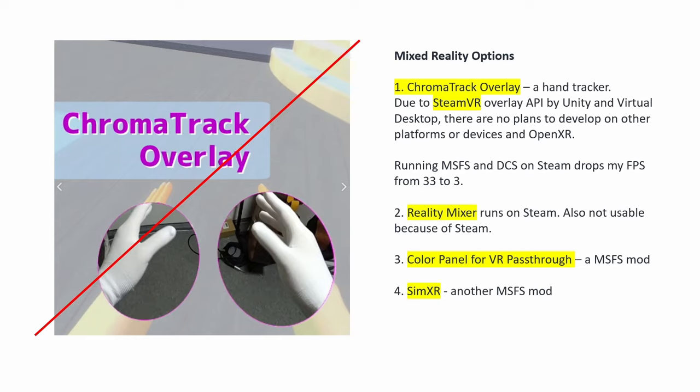Some people have been able to run SteamVR, but I can't. When I run Microsoft Flight Simulator and DCS via Steam, my FPS drops from 33 to 3 — I've tested this like 10 times, it's consistently dropping by 10 times. So anything Steam is not workable for me, and this developer — a Japanese guy — has stated very clearly he has no plans to develop for other platforms. We also have the famous Reality Mixer that a lot of people on YouTube have been showing, but it is also not working for me because it's on Steam.